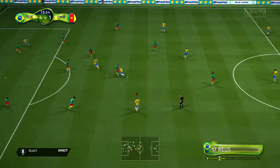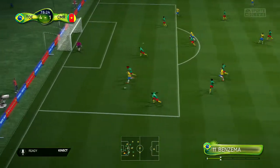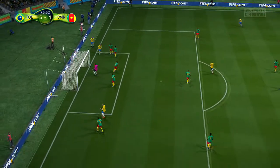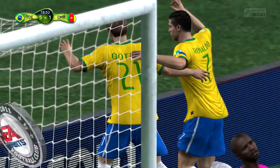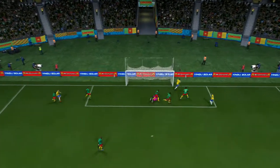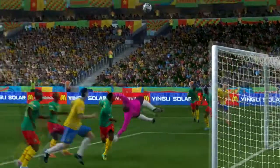His worst attribute has got to be his heading, which I demonstrate here. He's insane at shooting, he can run, he's got decent strength in my opinion. I made sure I left that to go as a header - I'll show you how high he can actually jump. He can't jump very high, he might as well just stay on the ground. Bang - you can see it there, zoom in a little bit closer, he barely jumps.